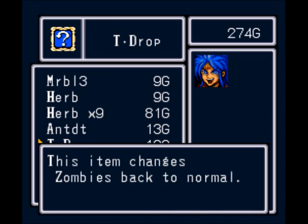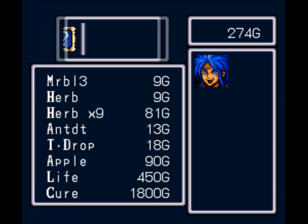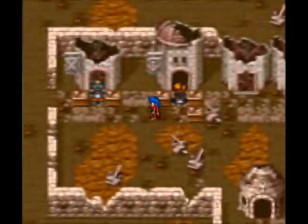You also got a T-drop — I don't know what the T stands for — but it cures the zombie status. We want to get a couple antidotes to cure poison, but everything else we pretty much don't need right now.